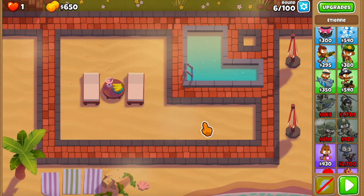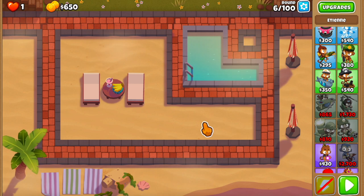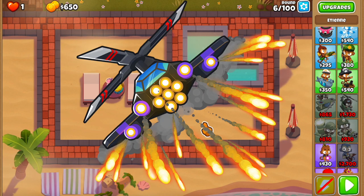Since all of these guides are usually done on Logs or Cubism, I thought we'd do a change of scenery and do it on Resort, which is an awesome map for the tower we're going to be using — and that is the Apache Prime.